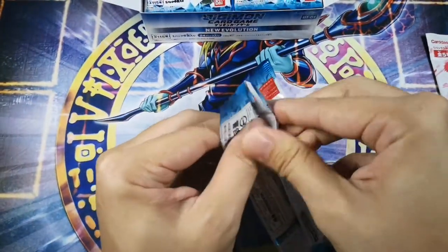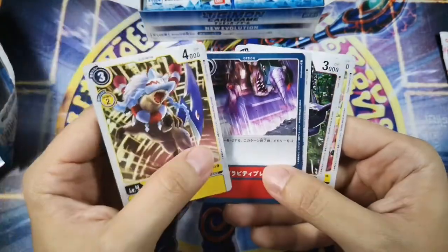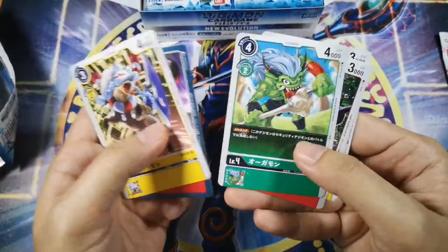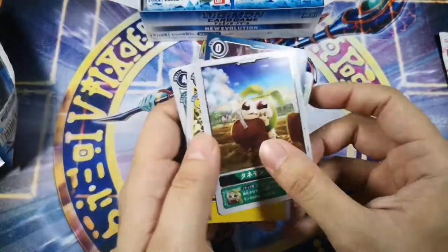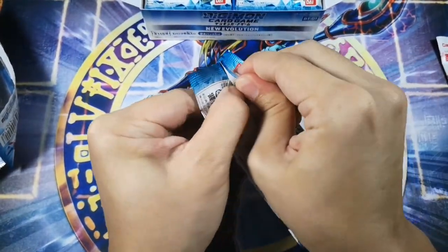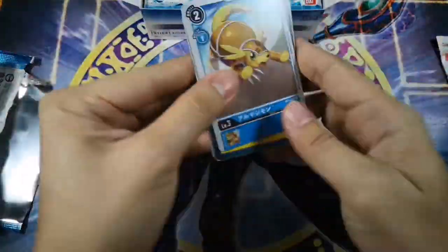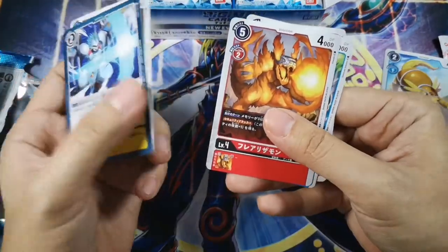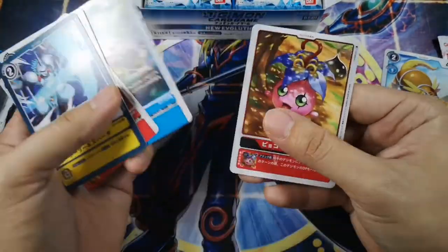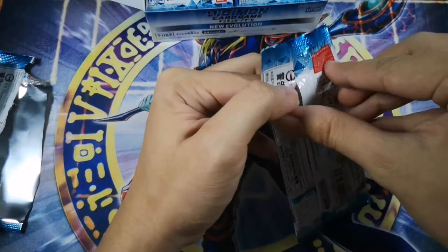In the pack they give you another memory counter. We have Gravity Crusher, Ogremon, Tinkermon, Tanimon, and a Digitama. Next up we have Amadillo Mon, Holy Slash, Mushroom Mon, and Flame Lizamon. Funny name. And this is Yoko Mon. So far we haven't got any Super Rares.